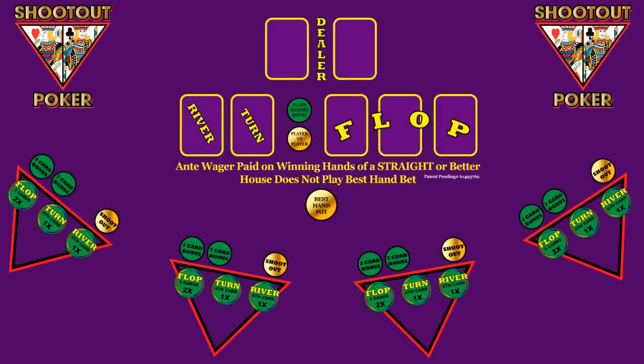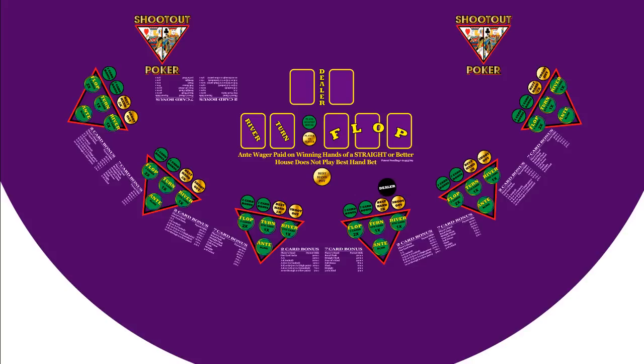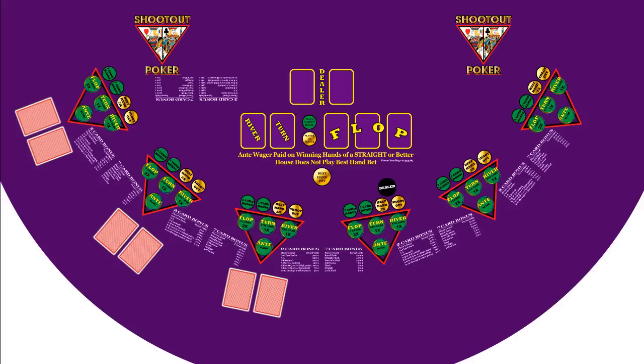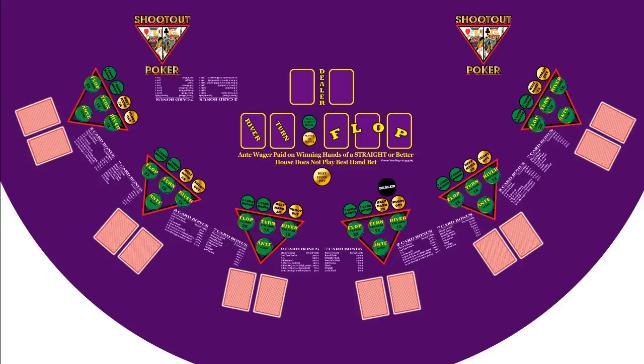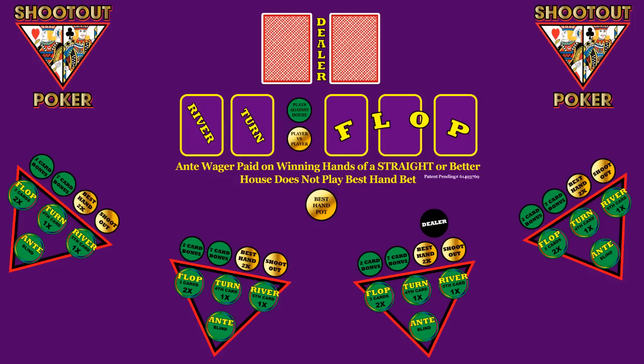Shootout poker begins with an ante and a best-hand bet. A dealer button determines who is first to act. All green areas are against the house. Wagering continues with a flop, optional turn, and river bets.